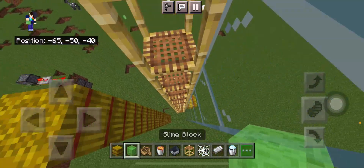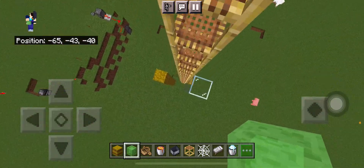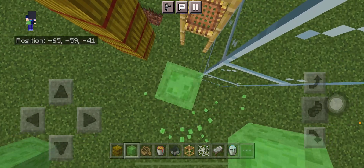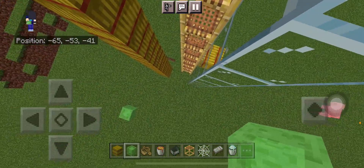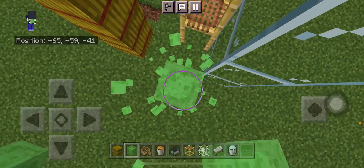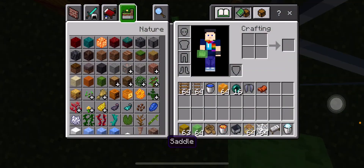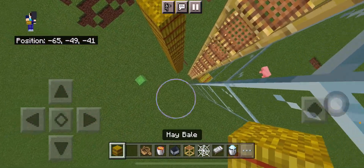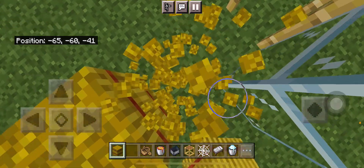Same goes for slime block MLG — just spam click it. Make sure you spam it right under you and not somewhere else, then just crouch so you don't keep bouncing. Next up is hay bale MLG, which is also very easy to spam click and it decreases your fall damage by a lot.